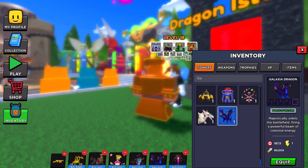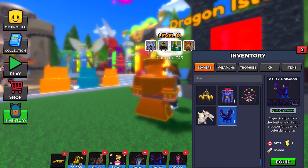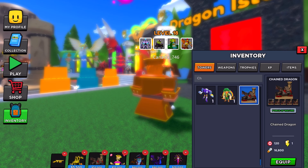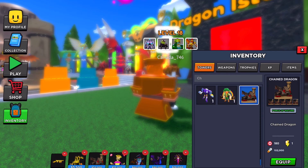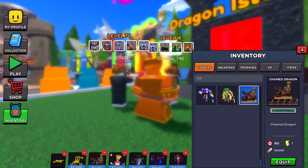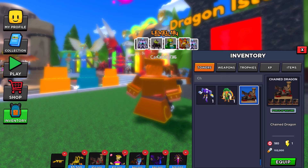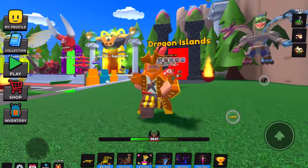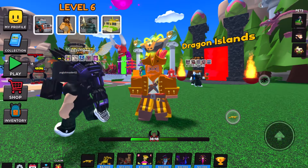Galaxia's max is 90,000 damage with 187.5 range. Now if you look at Chain Dragon, its max is actually 180 range and 102,000 damage — so it does 12,000 more damage than Galaxia, but less range. Galaxia's range is around 187, which is a lot more range. Chain Dragon does more damage though, and they have the exact same rank.